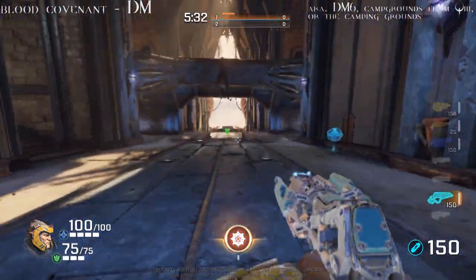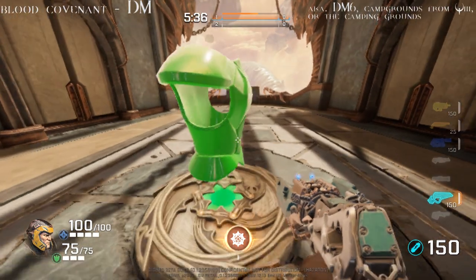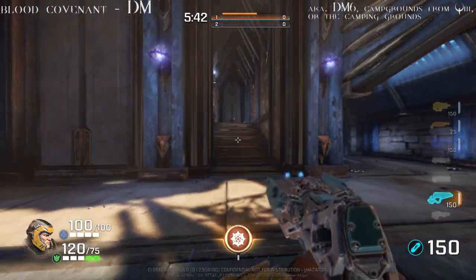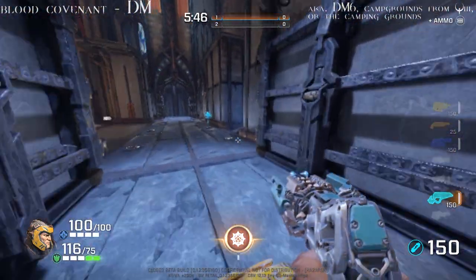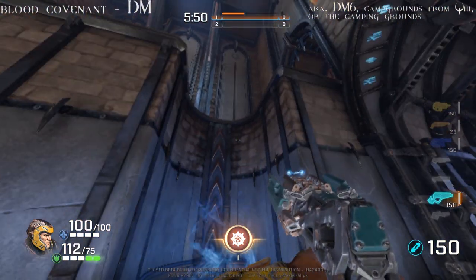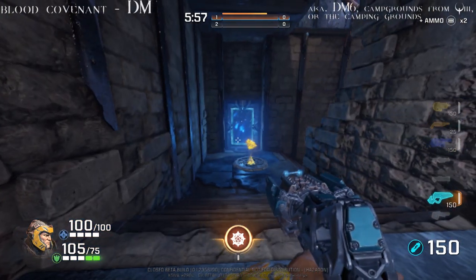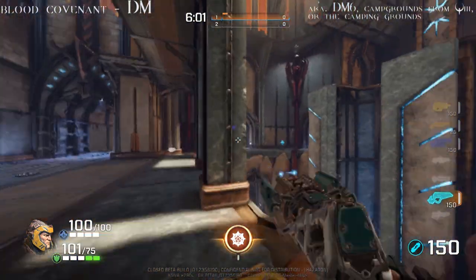The middle level also has the most important of all — the heavy armor. It connects from here to the top level from that staircase there. You can also call this the top level from this jump here, which takes you to the railgun corridor. And lastly, the teleport, which also takes you to the top level. So we have three ways to get to the top level from there.